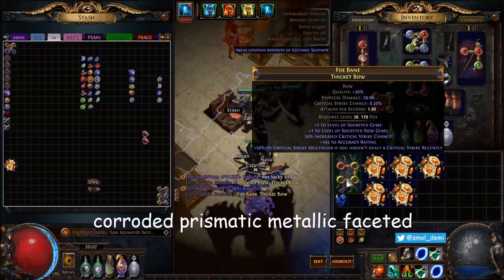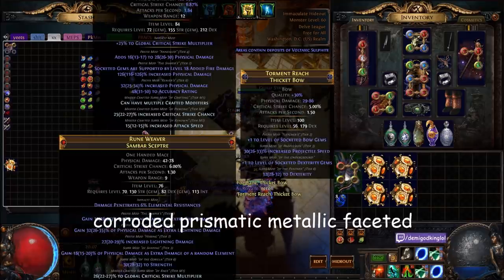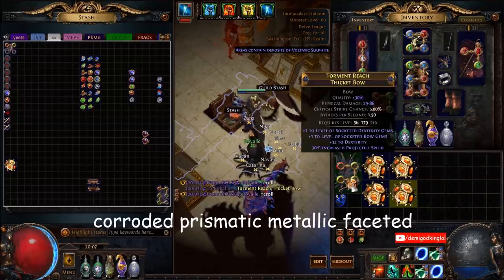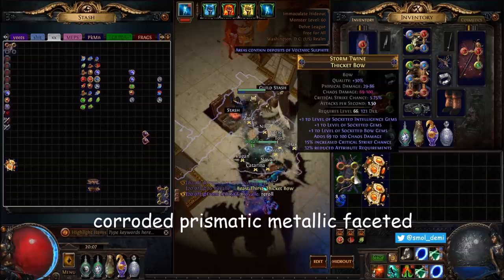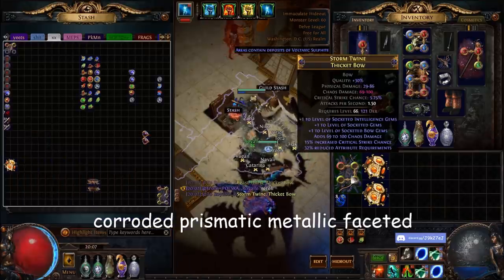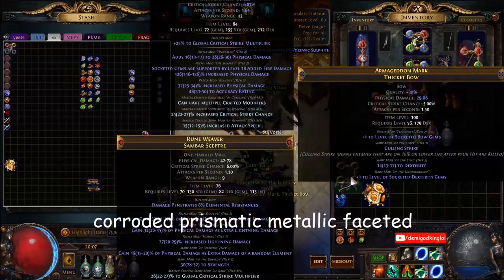Same thing — plus two prefixes, we need the suffix, dexterity or strength. There's dexterity but it's only plus one bow, we need plus two bow. Doesn't work. I'm learning slowly. That one — intelligence gems is bad. That one's got chaos damage on it, plus one, plus one, plus one, but it's intelligence again. The chaos damage is good for toxic rain, but I guess he doesn't want it. Culling strike, dexterity, plus one — that doesn't work, needs to be plus two.